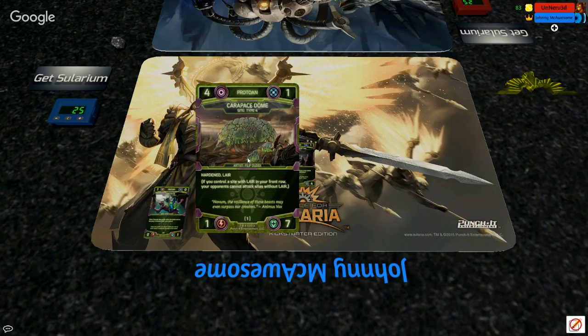That early design inspired the Layer keyword. Layer means: as long as that site is in your front row, your opponents cannot attack a site that doesn't have the Layer keyword. So if you have two Layers in your front row, they can choose which one to attack; if you only have one Layer in your front row, they must attack that site — dictating your opponent's attack patterns.